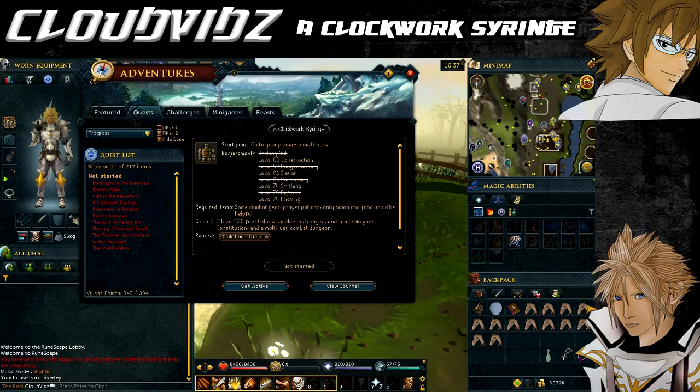Hey everyone, welcome to my guide on the Clockwork Syringe quest. For this quest you need the following requirements: you must have completed the prequel quest Rocking Out, and you need these skill requirements, none of which can be boosted — 50 Dungeoneering, 61 Slayer, 62 Construction, 65 Summoning, 74 Smithing and Thieving, and 76 Defence.